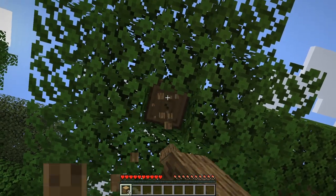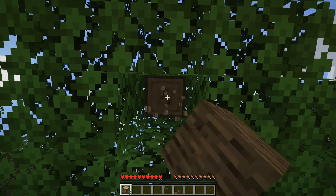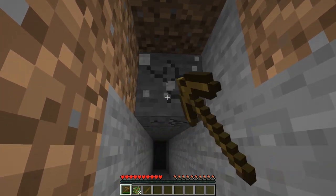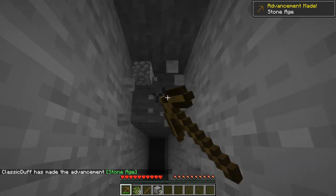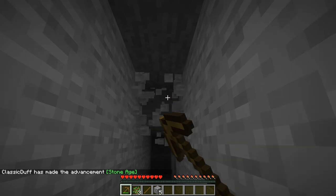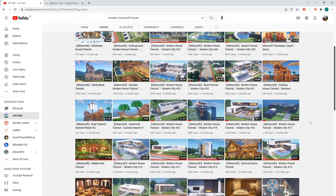For this particular project I pretty much tried to do it all myself, though I did get a couple of bits and pieces from other people. Full disclosure: I didn't come up with this design myself - it's from a builder who goes by the name JinTube, link in the description. Chances are if you've ever searched for modern house tutorials you've probably come across their channel - they've got a whole bunch of really cool designs and I just picked one that I thought looked really nice.